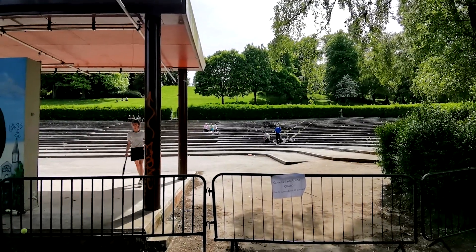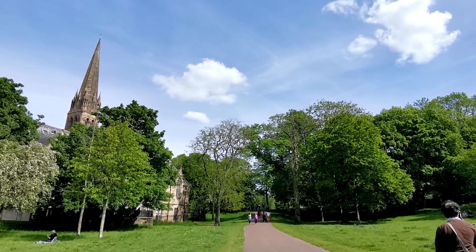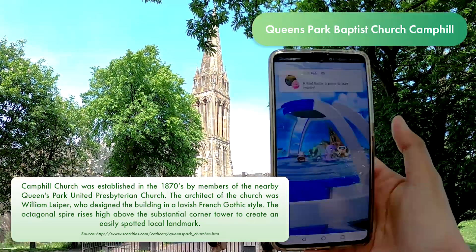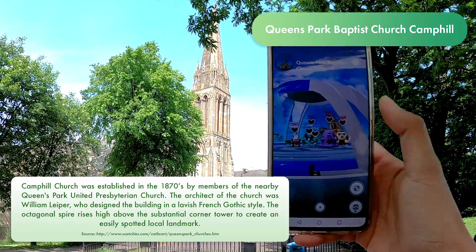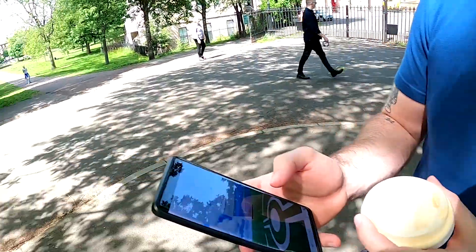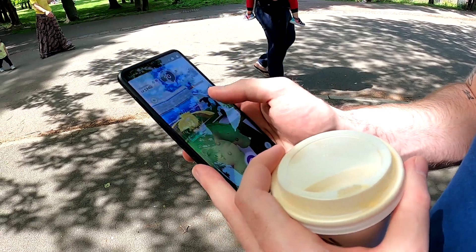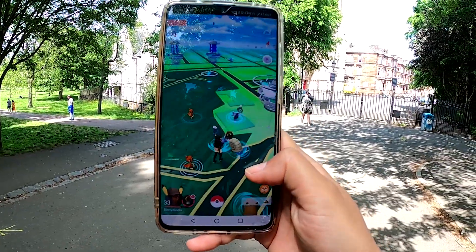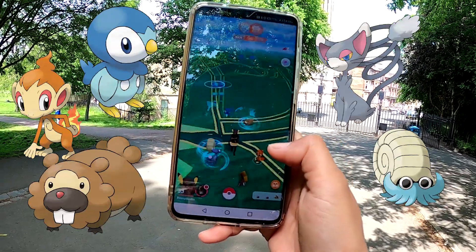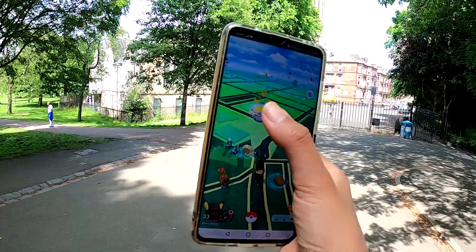After observing people play squash in the arena, we headed towards the Queen's Park Baptist Church, which is this really cool church by one of the entrances of Queen's Park. It was designed by an architect called William Leper and its design is mostly French Gothic style — it's quite a prominent iconic building. Fraser is catching the Pokemon gym at the Baptist church right next to us. Around here you can get a lot of Glameow, Chimchar, Omastar, Bidoof, and Piplup. These are the Pokemon I've been coming across while walking around, and the gym is empty now because Fraser has just taken over. Look at the Gengar!